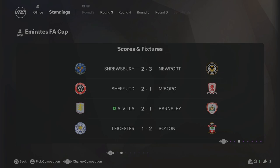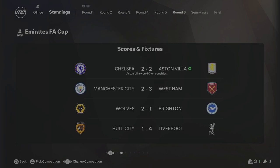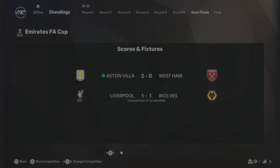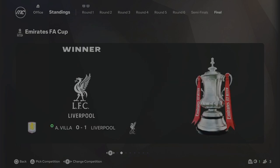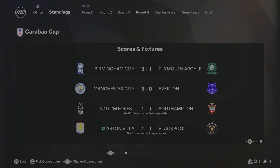In the FA Cup, we beat Barnsley 2-1 in the third round, then West Brom 3-1 away, beat Chelsea on penalties 4-3 after a 2-2 draw in the quarterfinals, and beat West Ham 2-0 in the semis to face Liverpool in the FA Cup final. Unfortunately we fell short to Liverpool, losing 1-0 — a Cup double for them. In the Carabao Cup, we beat Brighton 3-1 in round three, but in round four we got knocked out by Blackpool on penalties after a 1-1 draw.